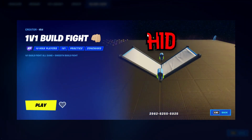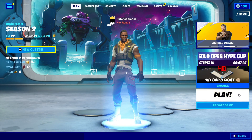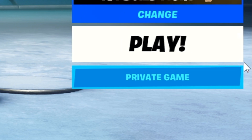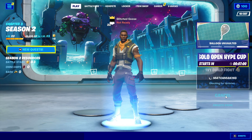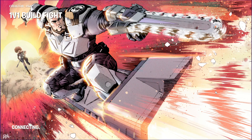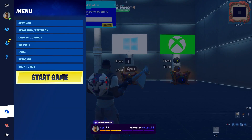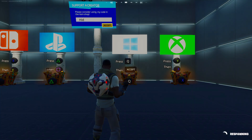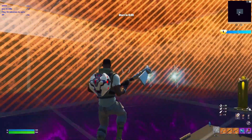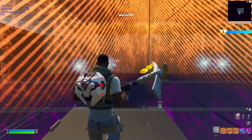Once you're done typing this in, just hit enter and if you typed it in correctly this map right here will pop up. Hit play, and before you ready up make sure in the bottom right that it says private game and not public game, then hit play. Once you do get in, just go down and start the game so you don't have to wait the extra 90 seconds.